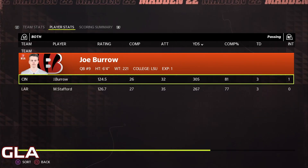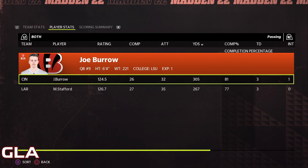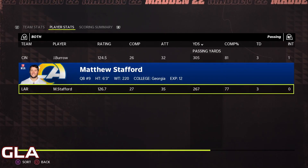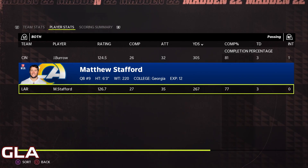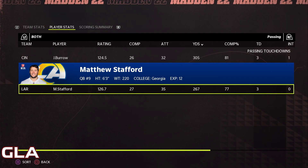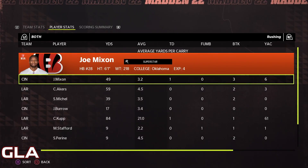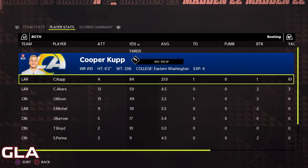Let's look at the stats. Joe Burrow was 26 of 32 for 305 yards, 81 percent completion percentage, three TDs and one interception. Matthew Stafford was 27 of 35 for 267 yards, a 77 percent completion percentage, three TDs and zero interceptions. On the rushing side, neither team dominated — Cooper Cup somehow ended up with 84 rushing yards, probably from an end-around or something.